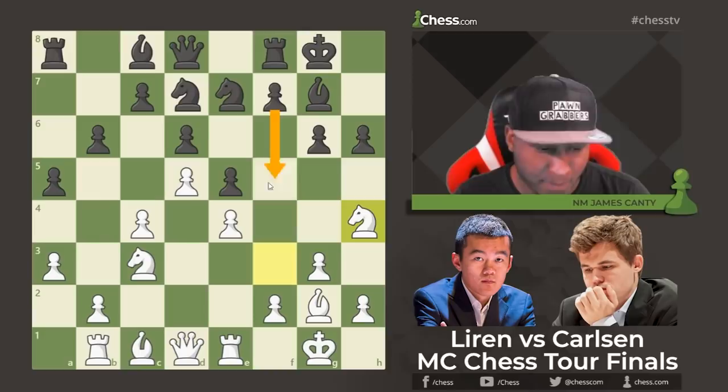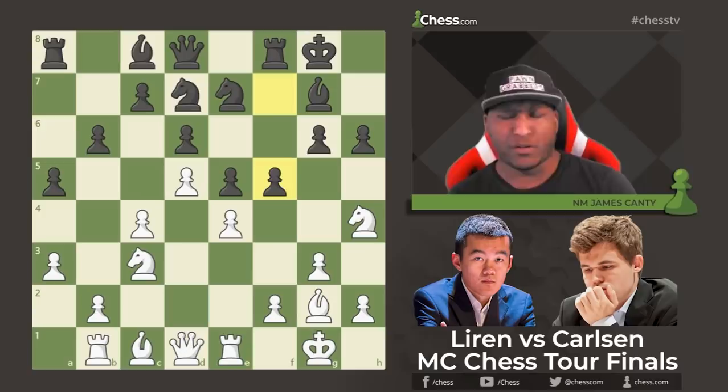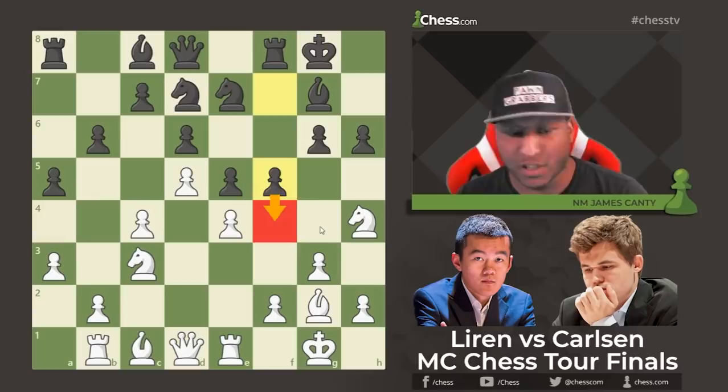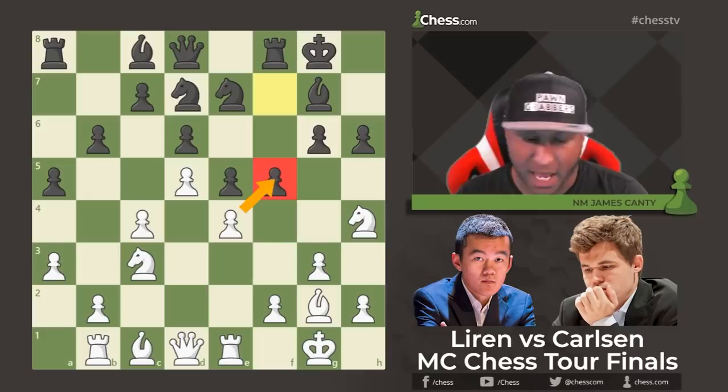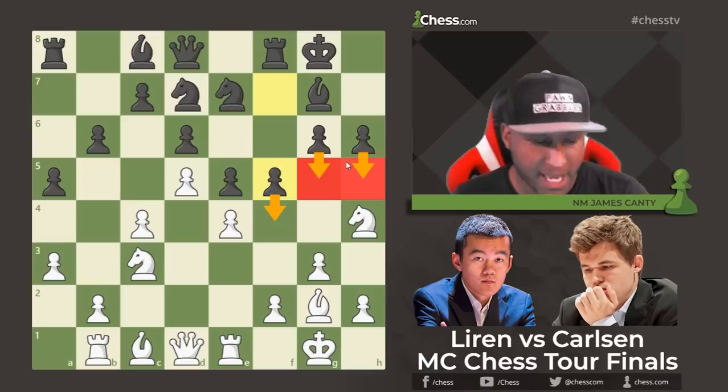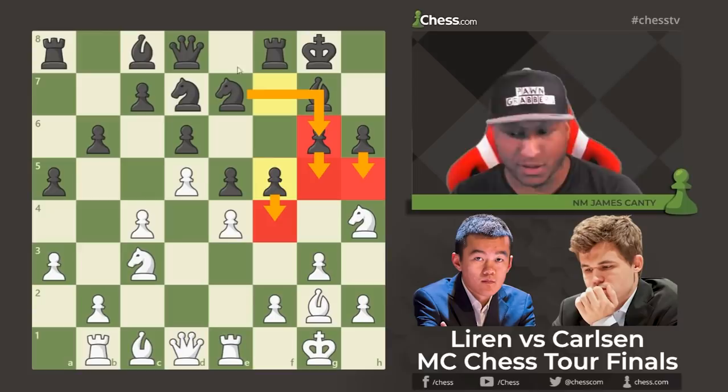After f5, instead of f4, Ding makes a beautiful move — taking on f5. The reason: we cannot allow f4 to happen. If you're a King's Indian Defense player, you love the f5 and f4 push. Capturing here delays the push slightly and also prevents White's bishop from becoming terrible. If f4 happens, White just has a bad bishop for the rest of the game, and the pawn storm — f4, g5, h5, Knight g6 — is nearly unstoppable.